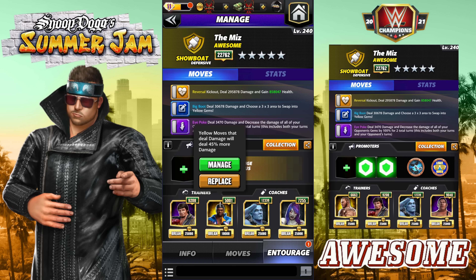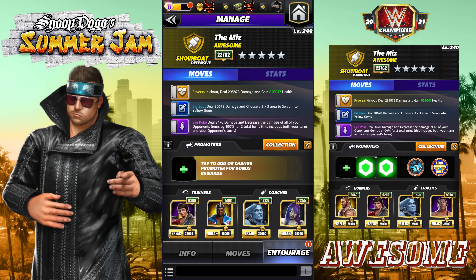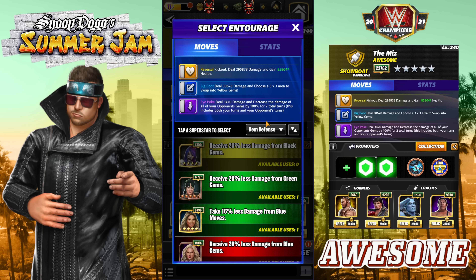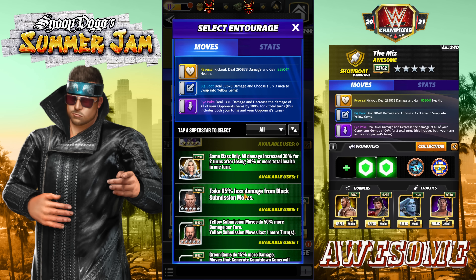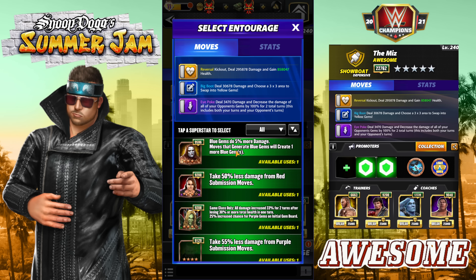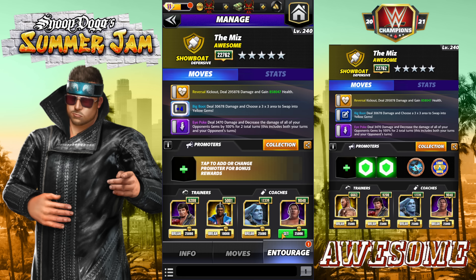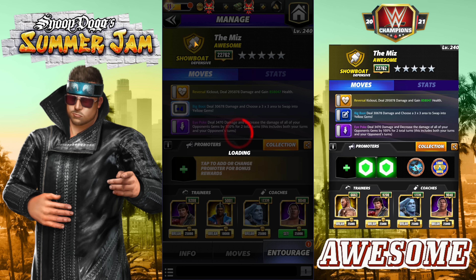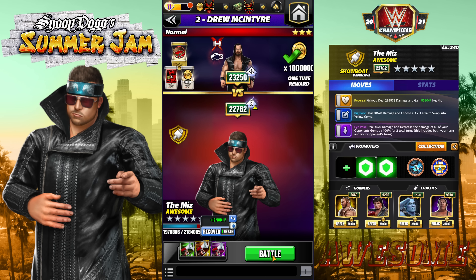The Eye Poke is one MP purple: deals 3K damage and decreases the damage of all opponent gems by 100 for two total turns — this includes both your turns and your opponent's turn. For the entourage: Big E works just as well as Orton — both are yellow move damage. Lawler stays in for blues, and we'll add Trickster Andre to get an extra gem on a blue match.